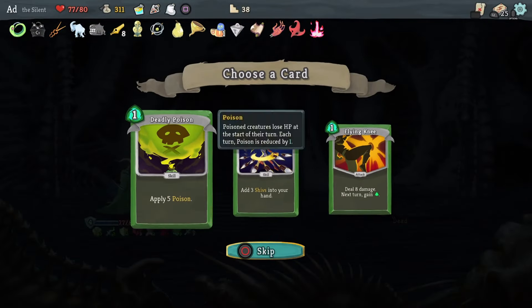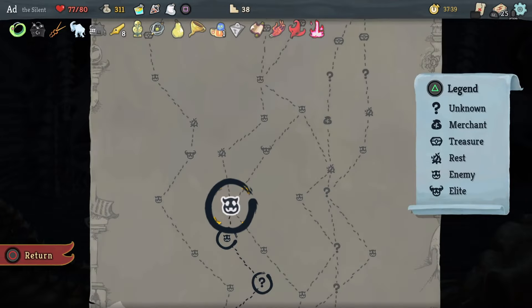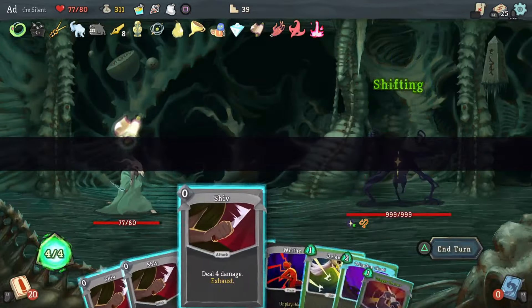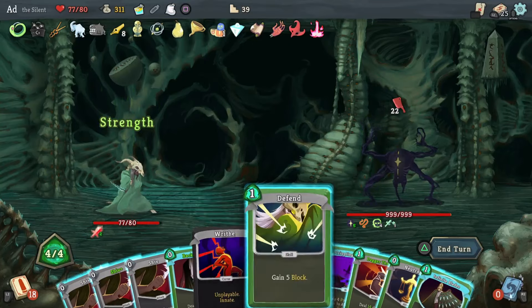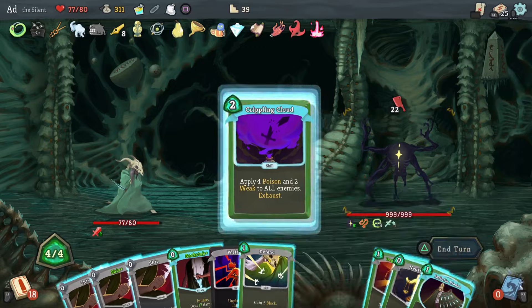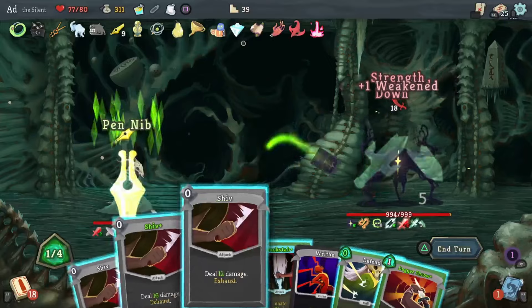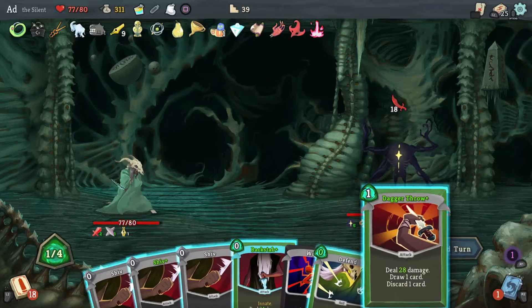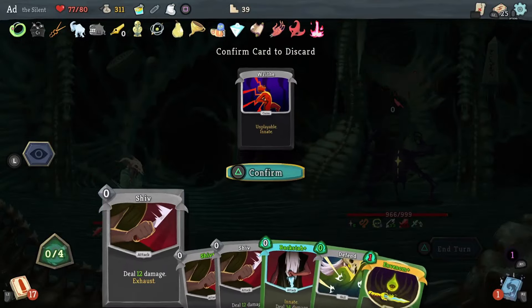Strength Potion, very nice — not going to take any of these cards, good as they are. I'm so near the end now that they're just not forming part of my strategy. This is a good time to use a Strength Potion because anything I can do to bring the Transient down a peg or two is good. Weaken it — 28 damage, done.